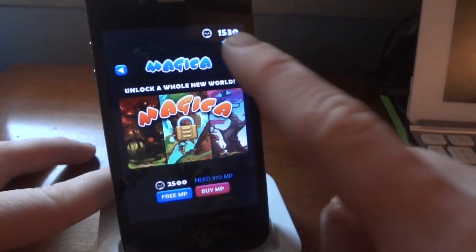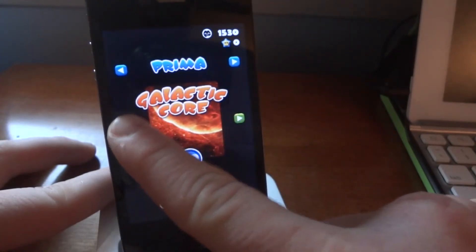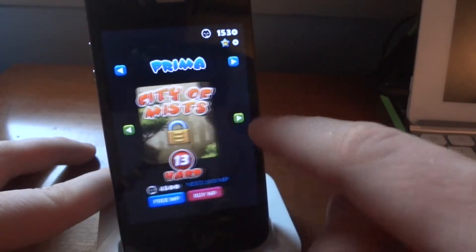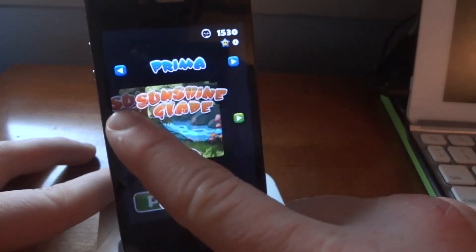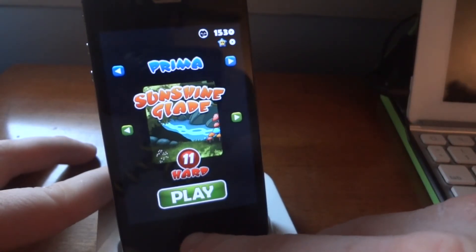Before we go, let's look at the stages — you can change the top part of the stage. You have Primo, which is probably the first levels, then secondary and third levels where you can choose levels like seven, eight, and nine. You need MP to unlock those, so the main objective is basically to unlock all the levels. Hope you guys enjoyed the game — please rate, comment, and subscribe!